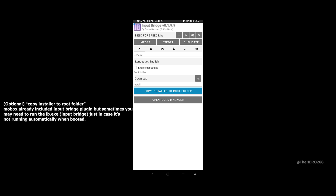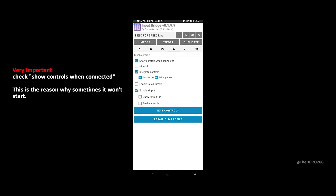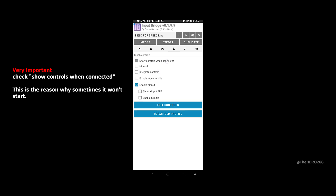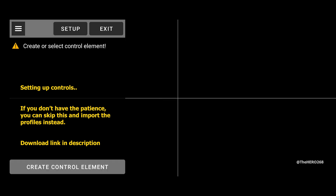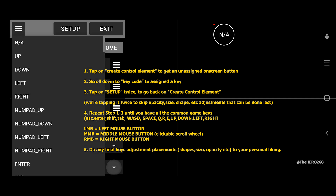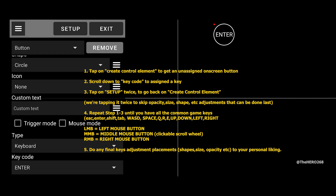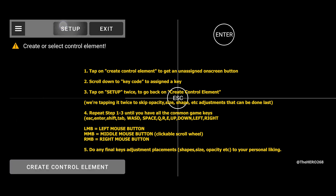This is optional but can come in handy — copy the installer to the words folder. Let's go to touch controls and enable 'show controls when connected' — this is very important. We will now set up the on-screen keyboard. Tap on 'create control element.' An unassigned button will pop up immediately. Scroll down to key code to assign the key for that button — I'll select the Enter key. Tap 'Set Up' twice to create another unassigned button. Repeat the steps until you have most of the default video game keys.